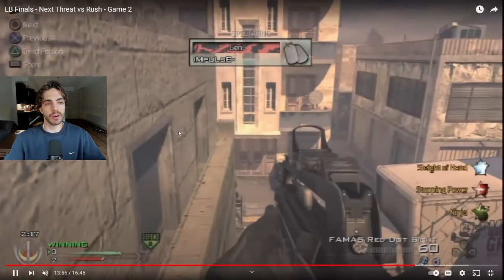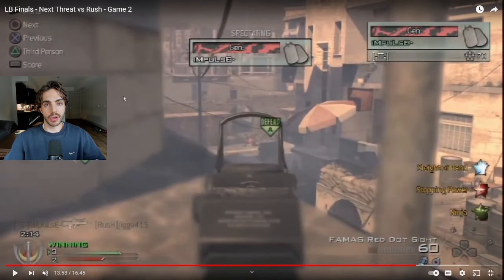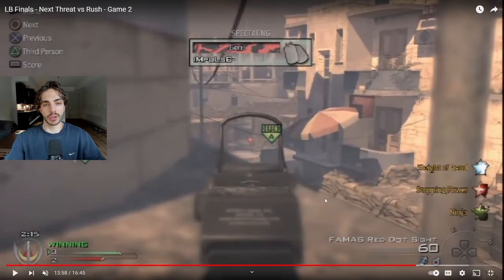We're going with classic 2010 gameplay from a PCL lower bracket finals between Next Threat and Rush. The first player we're spectating is our anchor towards the A site. He climbs up the ladder off spawn, goes right towards the castle, and uses it as a head glitch. It's a really important head glitch for this side of the map because you can see anyone running out towards A. He gets a first blood, and you can even snipe this position if you want.